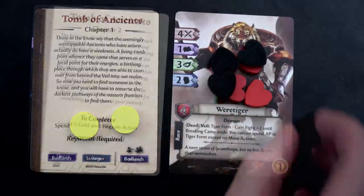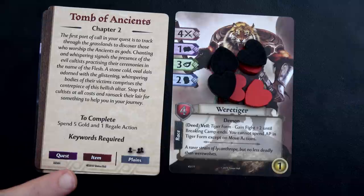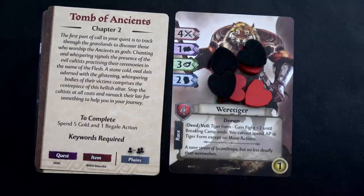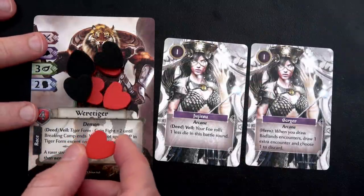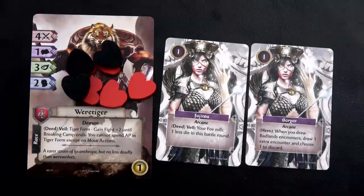Chapter one reads: the first port of call in your quest is to track through the grasslands to discover those who worship the ancients as gods. Chanting and whispering signals the presence of evil cultists. Stop the cultists at all costs and ransack their lair for something to help you in your journey. For chapter two we need a quest card, an items card, and a planes card. We already have an item with the Jhingasa, so that's done. Now it will cost us four gold and a regale action to complete chapter two. Completing a chapter gains one additional HP, so next round we'll have five actions instead of four.